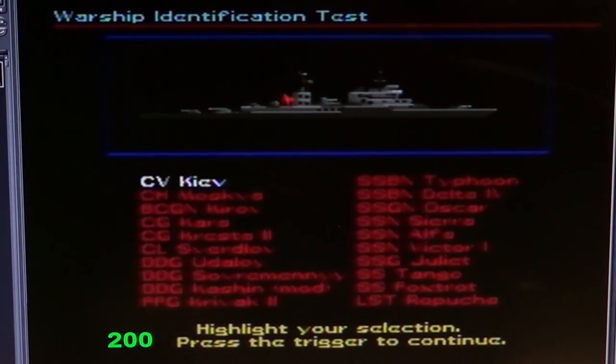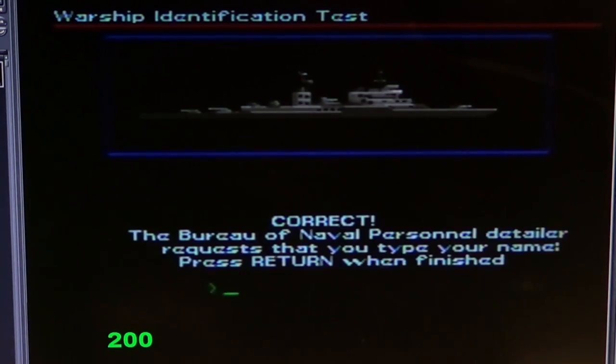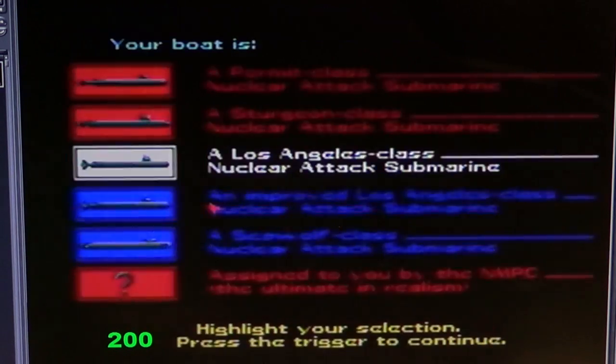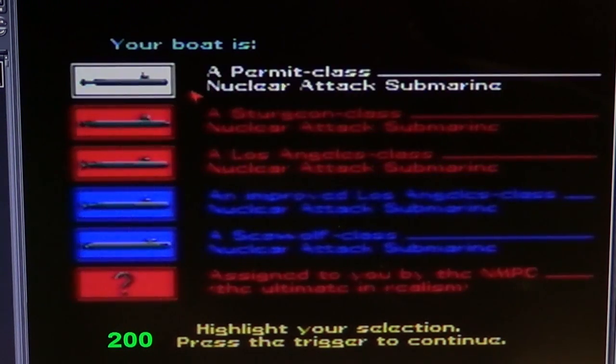Then you choose your submarine. There's an identification step — a popular copy-protection method back then — where you had to answer a question according to the instruction manual. If you didn't have the manual you couldn't continue. This version has been cracked, so that's not an issue. You choose between six different submarines.